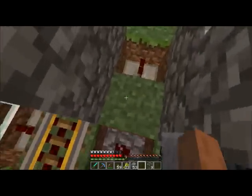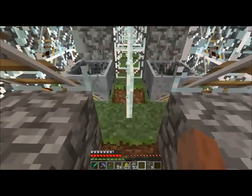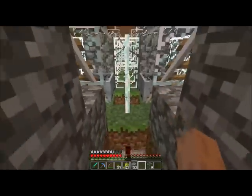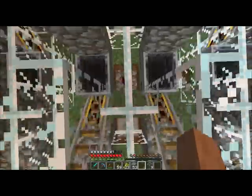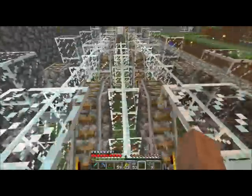So basically you just do: block, repeater, block, redstone, block, repeater, block, redstone, block, repeater, block, redstone — all the way down the line, and it will activate everything according to plan. Everything else seems to work great.